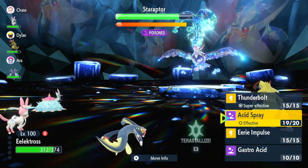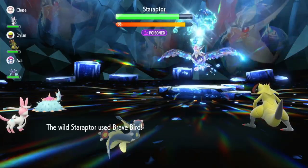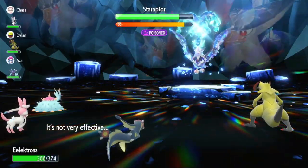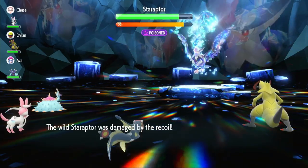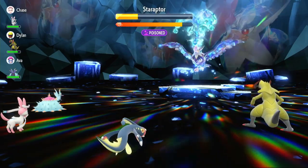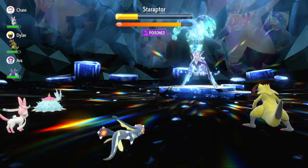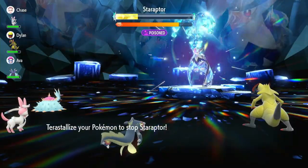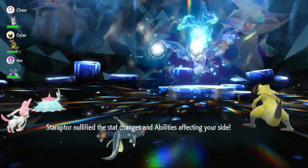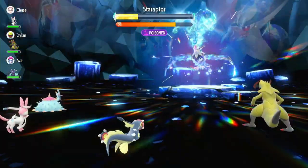Now it's on minus three special defense because it keeps using Close Combat. Since we're an electric type it can't use Brave Bird effectively — oh, I stand corrected, it is going to use Brave Bird. But it's on minus three special defense now, so we're going to get straight into Thunderbolt. As you can see it's doing a ton of damage. It nullifies the stats on our side — that's fine. It nullifies again, that's fine.